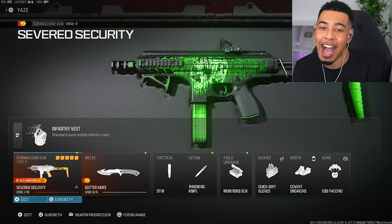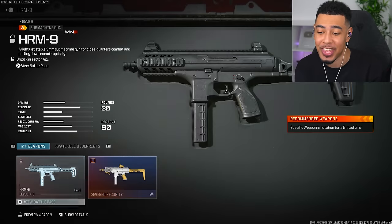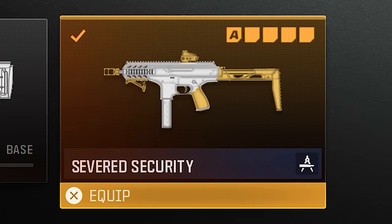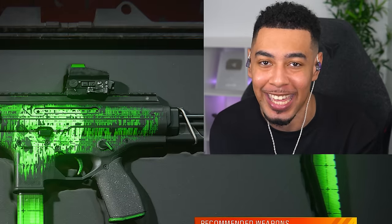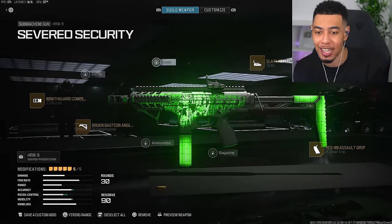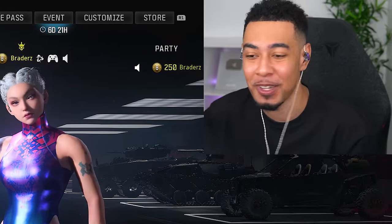I almost gave up, until I figured out there is a bundle in the store with a blueprint for this new SMG. So unfortunately I had to buy it — I did that just for you guys, please drop a like. And the crazy part is even the blueprints are bugged — watch me try to remove a sight and it takes me all the way back to the menu.